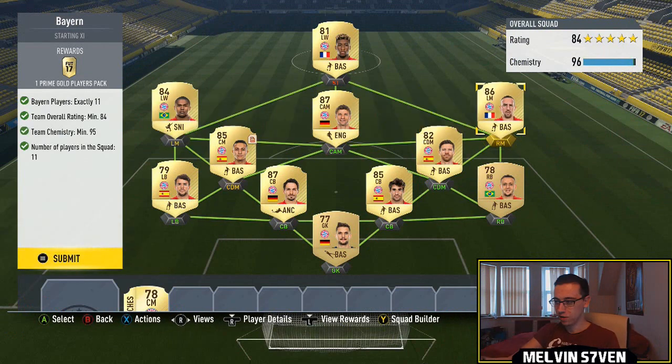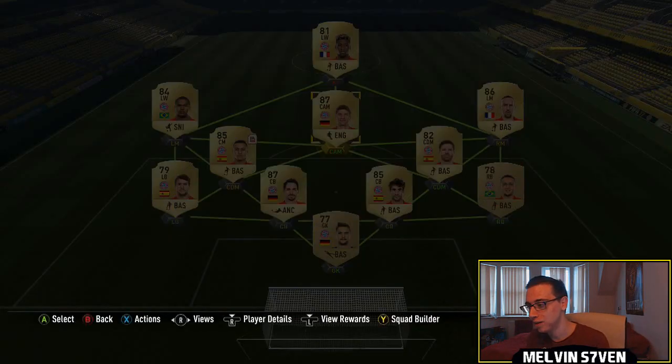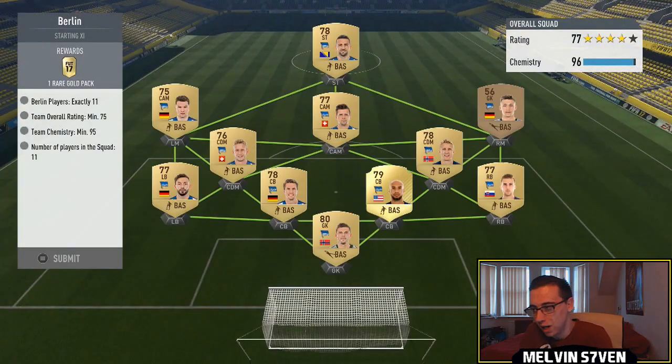As you can see, I'm using Muller, Hummels, Thiago's Upgrade, Javi Martinez, Douglas Costa, Ribery. We've got a lot of expensive players here, and because of the inflated prices at the minute, this probably costs somewhere around 75k roughly. Because you need an 84 rated team, and you only get a Prime Gold Players Pack. I'm literally doing this because I've done every single league SBC.